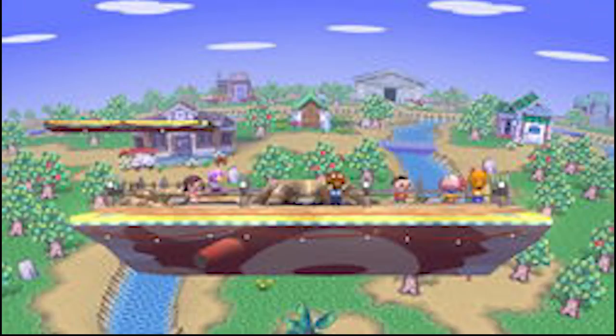Even before we up B, Ivy has a few things she can do to make things easier. Because the way to punish tethers is to be holding ledge, let's talk about how to get people off that ledge before we hit up B. First and most obvious, if they're just sitting there after their invulnerability runs out, you hit them — just back air or forward air depending on which direction you're facing off stage. But against good players, that won't happen very often.